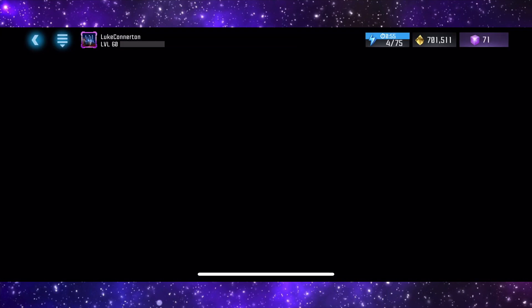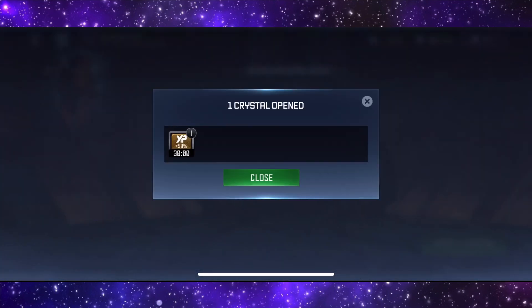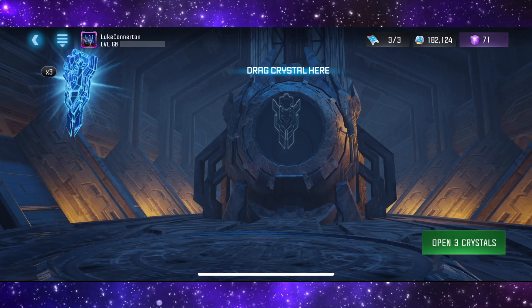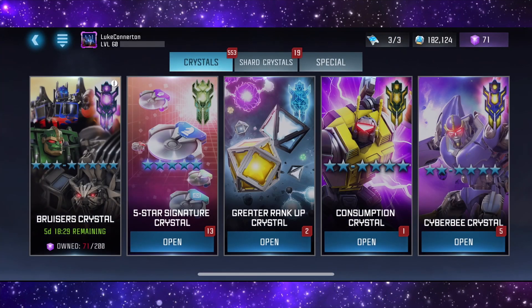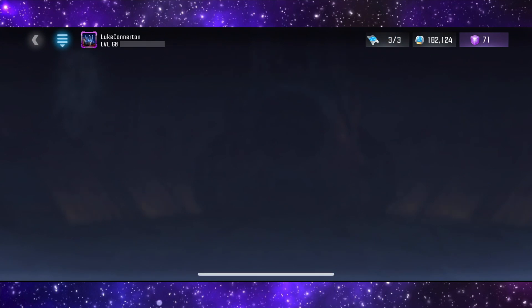We've got an awakening program, we've got the boost crystals. One thing that I am lacking and need a lot of is tier two basics. Now I know all those five star signature crystals - I've got 13 of these, let's get these open.